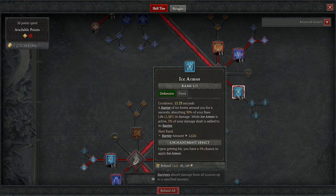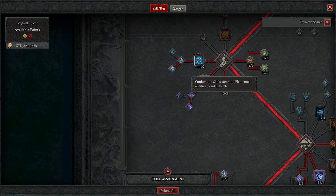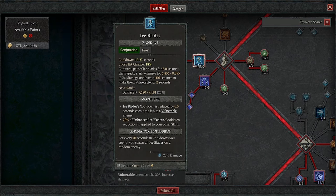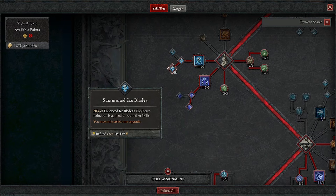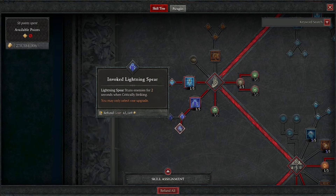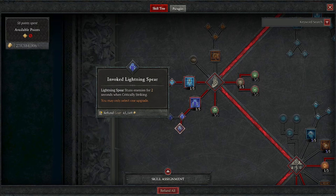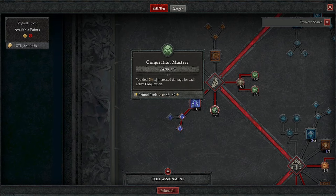Then we take 1 into Ice Armor with none of the extra nodes. Then we come down to our Conjuration Skills and take 1 into Ice Blades, going down to Summoned Ice Blades - 20% of Enhanced Ice Blades cooldown reduction is applied to our other skills. Then we take 1 in Lightning Spear with Invoked Lightning Spear. So when we use Unstable Currents, we'll have a lot of Lightning Spears going around, allowing those Lightning Spears to stun enemies for 2 seconds when critically striking - that's a lot of CC. Then we take 3 in Conjuration Mastery, dealing 3% increased damage for each active Conjuration, which is quite a lot considering how many Conjurations we're going to have.